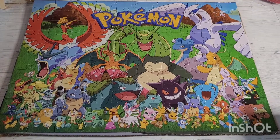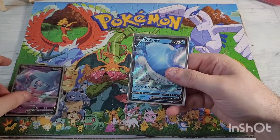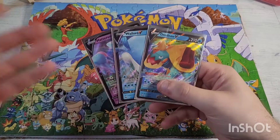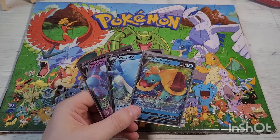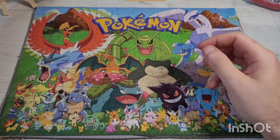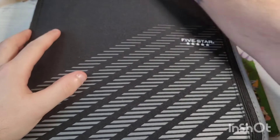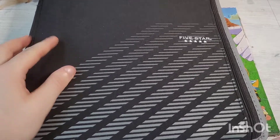Today's giveaways are going to be a Hatterene V, a Wailord V, and a Dreadnought V — all three from Champions Path. This is actually a promo but all of these we have pulled on the channel. I like to give away cards we've pulled together, and now that I'm sorting my collection I'm starting to recognize which dupes I have, so there will be a wider variety of cards to give away soon.